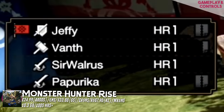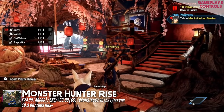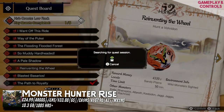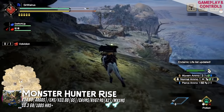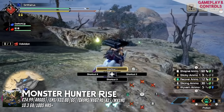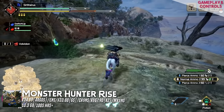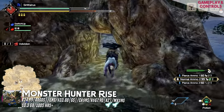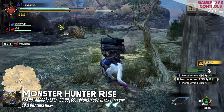Monster Hunter Rise easily made our best games of the year list. It just gets better the more you play. It's a game about skill, and it can be played entirely on your own. Don't be put off by the idea that you need to have a group of friends, because you don't. It does benefit if you do, but you don't need it. As the title suggests, this series is all about targeting, tracking, and then killing certain monsters. In this version, they kind of remove some of the tracking elements — you don't have to paint all the creatures anymore, you know exactly where they are.